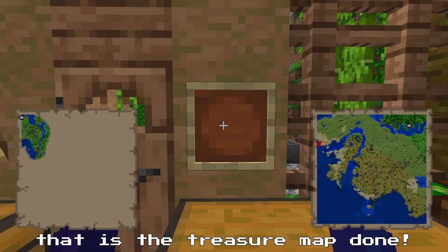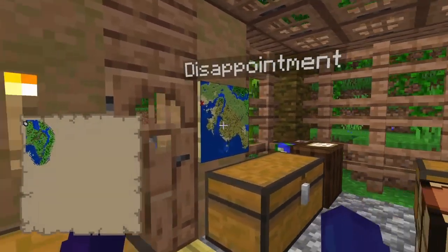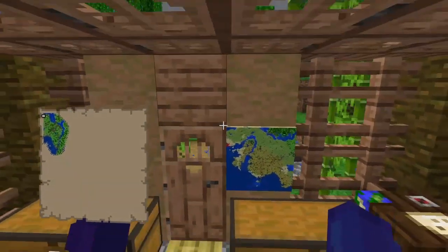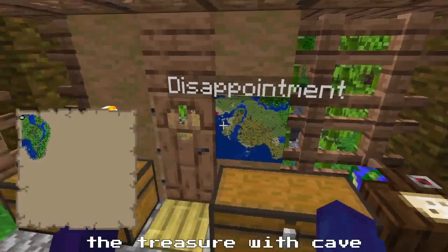That is the treasure map done. I do love the disappointment label. See map? This is what happens when you decide to override the treasure with a cave.